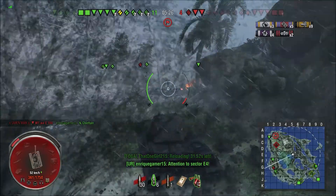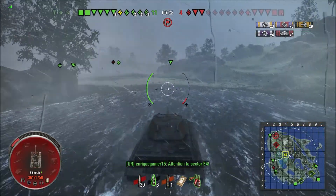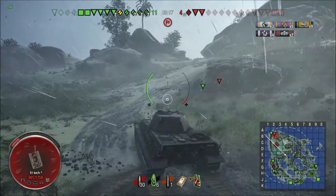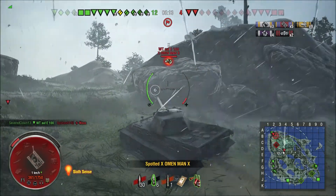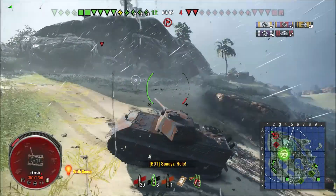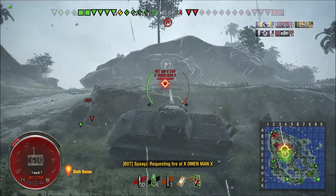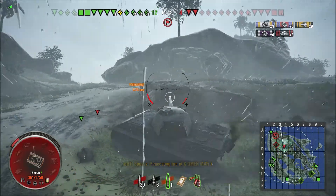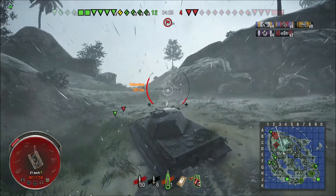When I was engaging the E4, I switched to APCR right away because I didn't know what else was going to be up on that hill. Then the E75 showed up, so I didn't want to be reloading while he was trying to engage me. That's the biggest mistake — if you try to switch shell types when you're close to a one-on-one battle, it's going to bite you. That's why I didn't do it.